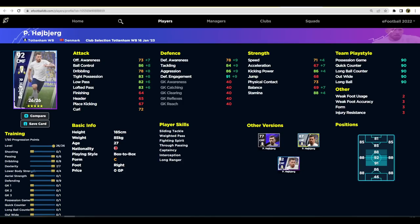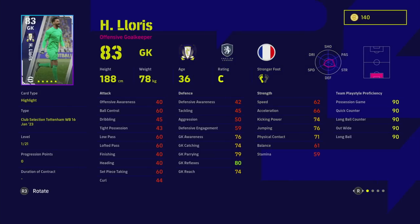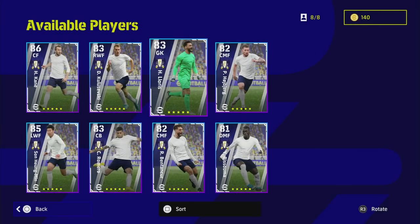We also have Hugo Lloris, who I think can be largely ignored. His stats just aren't good enough — he doesn't have a Long Throw, which is huge, and his form is Standard. Based on his performance recently, I don't think many people are going to be trusting him in goal. I've never come up against Lloris and thought I'm not going to score today, the way I would facing Donnarumma between the sticks.